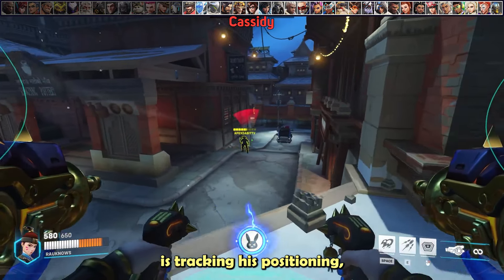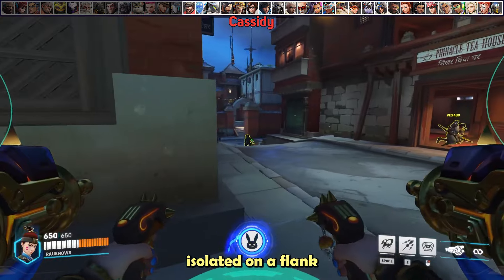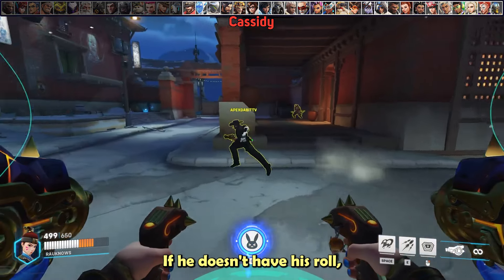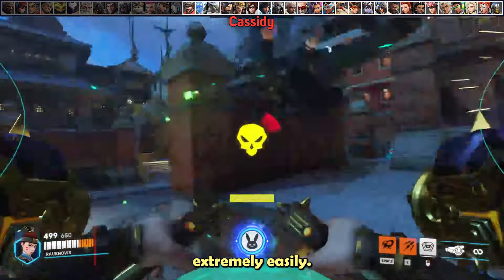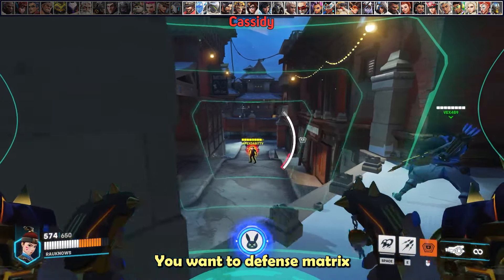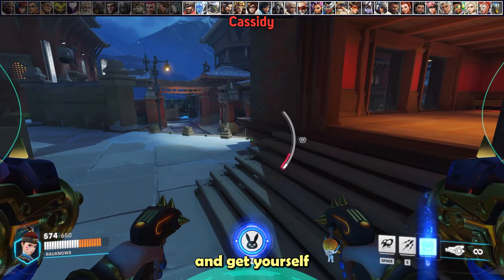For Cassidy, the most important thing is tracking his positioning and not losing track of him. If you ever see him isolate on a flank or off-angle, punish him. If he doesn't have his roll, you can blow him up extremely easily. With High Noon, treat it similar to Whole Hog — defense matrix the beginning of it so your team can get out of line of sight and get yourself to a safe position.